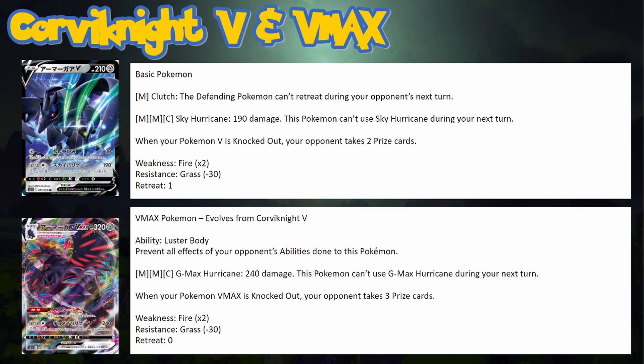We want to evolve into Corviknight VMAX. Its ability, Luster Body, prevents all effects of your opponent's abilities on it — basically a permanent Stealth Hood on itself. So things like Headbutt Tantrum from Zigzagoon can't hit it, and Giratina can't knock off any energies it might have on it.